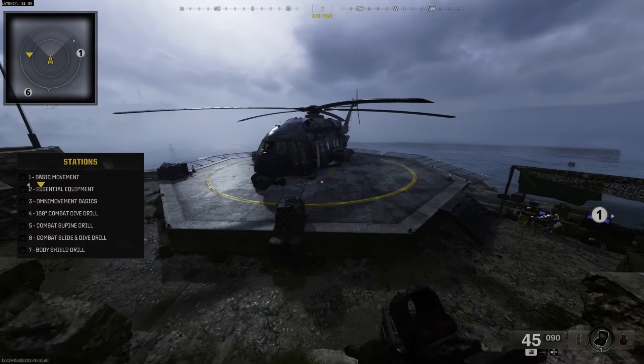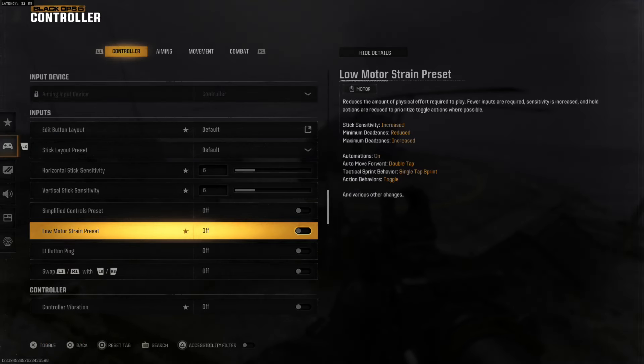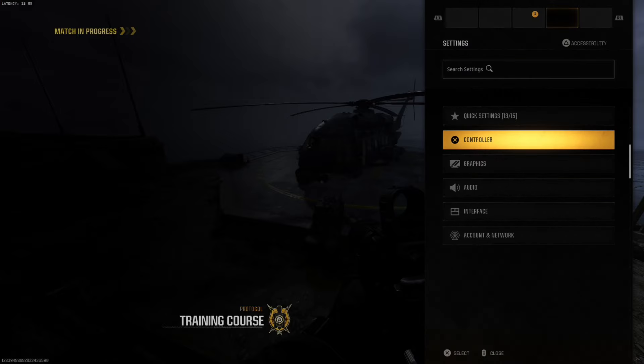If you want to make it a little bit easier to ping, there is a simple setting for this. Press Options, tab over to the controller section, go down to Controller, and on the main page look for where it says 'L1 button ping' — this applies the L1 button ping to the current button layout, and also inverts the tactical and ping button.